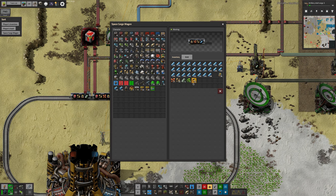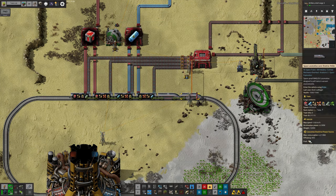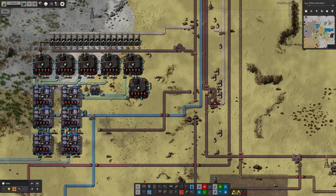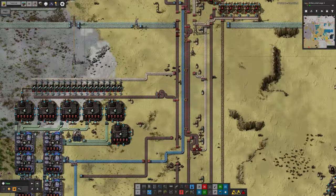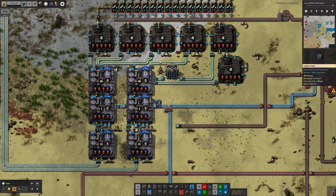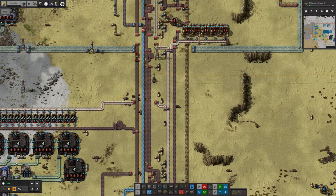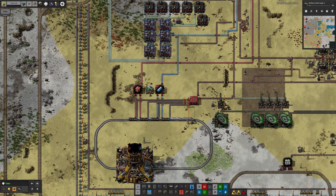Eventually the train fills up and comes back around, heads back down the elevator to Talos, and starts to unload. Because there aren't too many different things being dealt with here, we can just use filter loaders to unload - really straightforward. Meanwhile we're loading up with all these resources. The train has inactivity on its itinerary, so we can pump all the cryonite and vulcanite back out into the warehouses. I've now put in a new belt system - turned around most of the belts - so instead of having resources come from the delivery cannon chest, they're now all being brought up from down here.